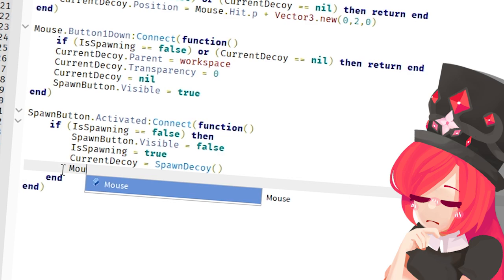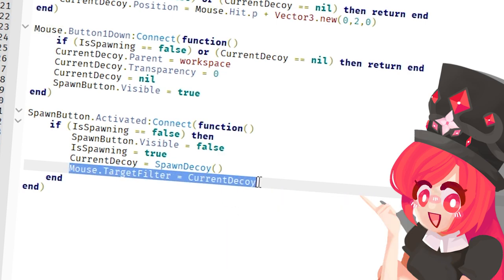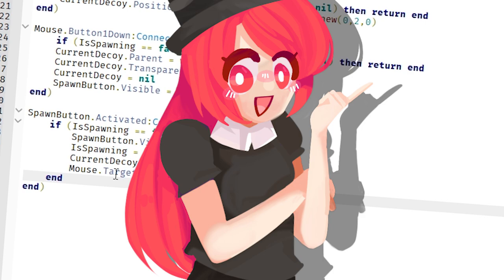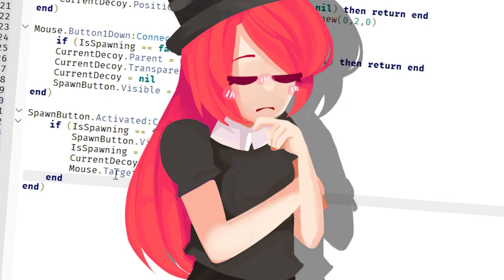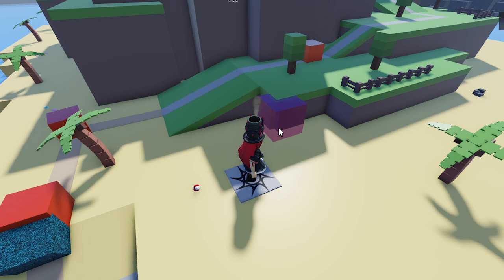We are just going to do mouse.TargetFilter equals currentDecoy. So this way the mouse isn't affected by its own tower. Honestly, using mouse.Hit is not the best way to do this — I would honestly use a raycast. But to get the basics down, I'm going to use mouse for now.